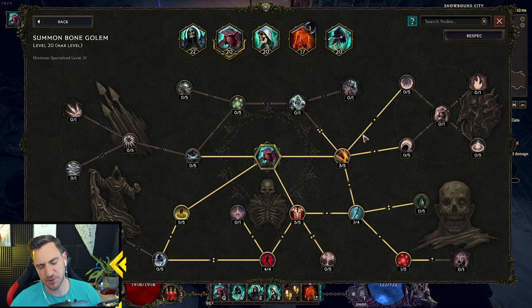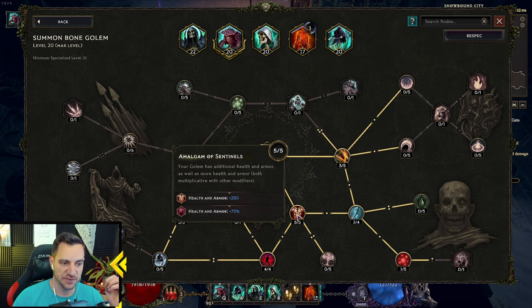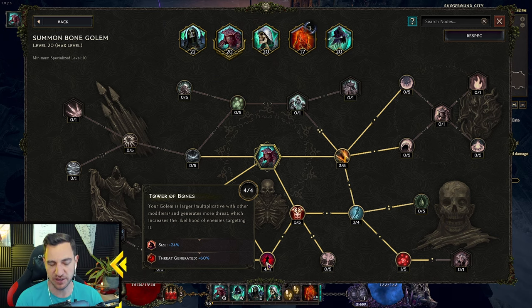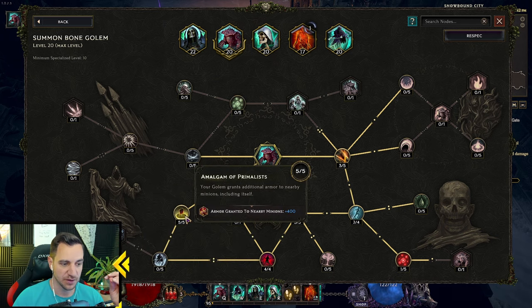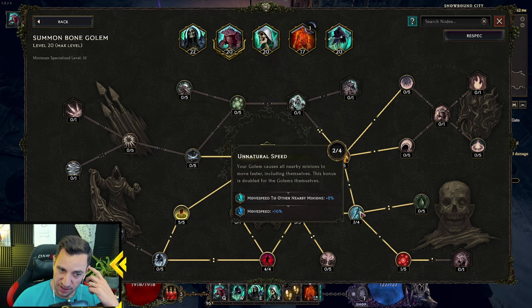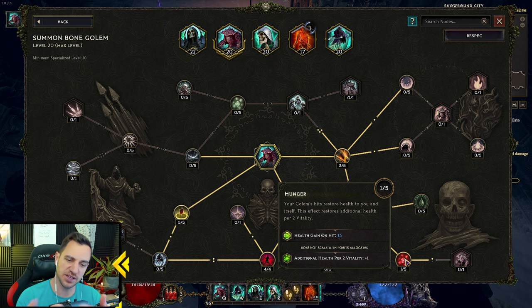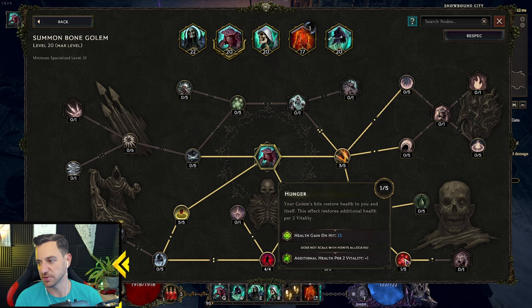Bone Golem is pretty much always the same. The Bone Golem does have the Pyre Golem option, but I did not go for it because the main goal of the Golem is to tank. We want to be tanky with the Golem — it doesn't do much damage anyway. So what you go for is health and armor. Make him big because that generates threat, meaning enemies attack him first rather than you. Additional armor to nearby minions including itself — 400 armor for the minions. Melee attack speed, movement speed, and movement speed to other minions.